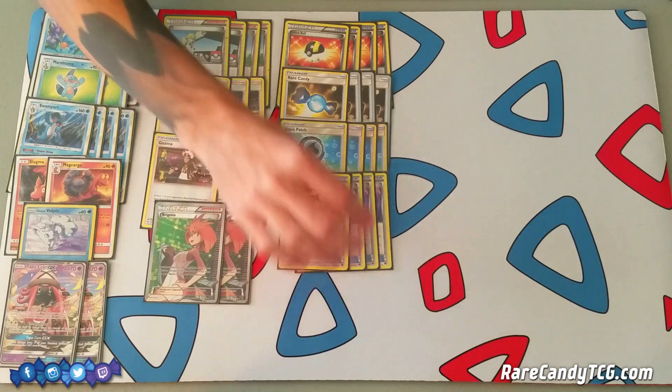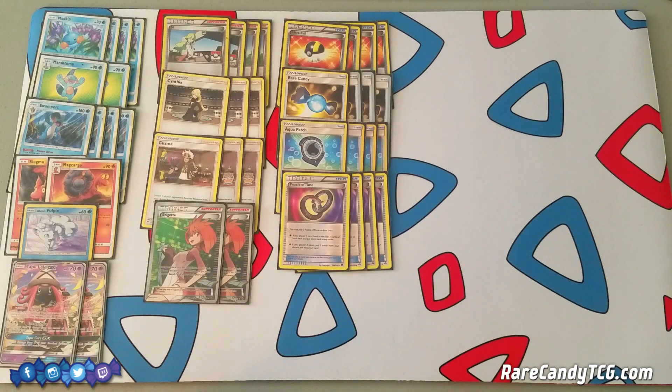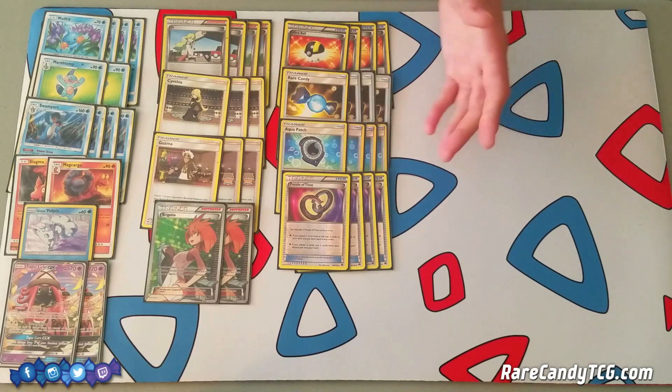We have four copies of Puzzle of Time. We're playing it for a similar reason that Zoroark decks do — a lot of decks struggle to find two copies at the same time, but since we have this extra form of draw power, it's really not that hard to get the second Puzzle of Time, especially since Magcargo can search out puzzles too. If you play just one, you look at the top three cards of your deck and put them back in any order. More importantly, if you play two at the same time, you get any two cards out of your discard pile back into your hand — allowing us to potentially use Aqua Patch up to eight times in a game. I had a build without Puzzle of Time for a while, but once I added it I immediately noticed a huge boost in the quality of the deck.